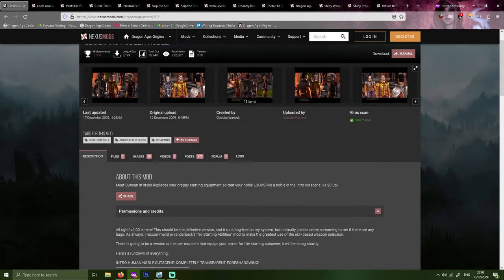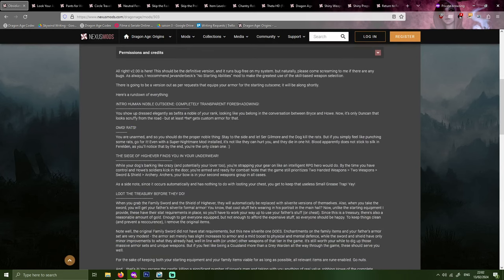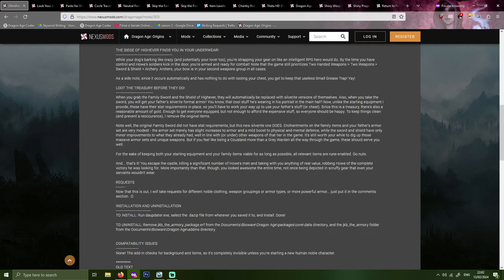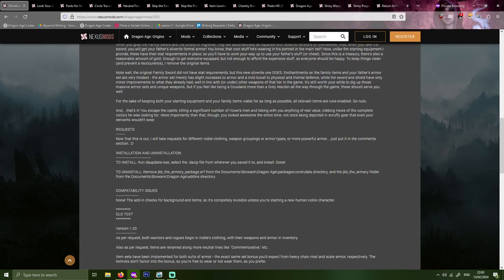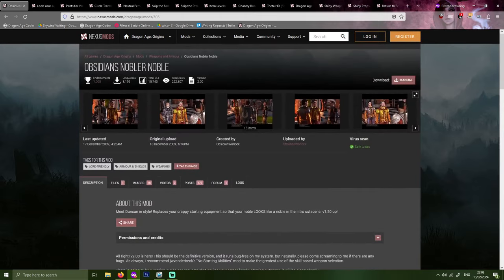First up, Obsidian's Nobler Noble by Obsidian Warlock. I always found the human noble origin to be a bit weird in terms of immersion and logic. You show up just to talk to your father during a normal day wearing armor and having weapons strapped to your back — that doesn't really make sense, seeing as your father, Arl Hau, and all the other nobles you encounter are dressed in regular clothing.